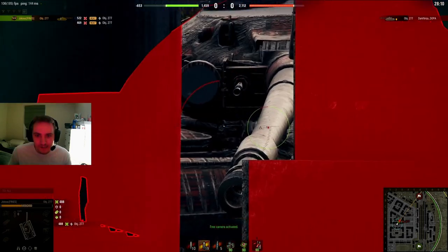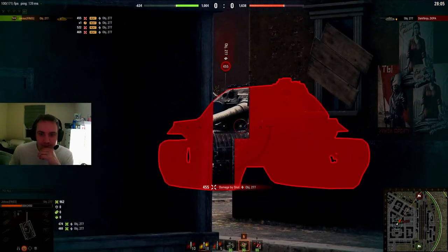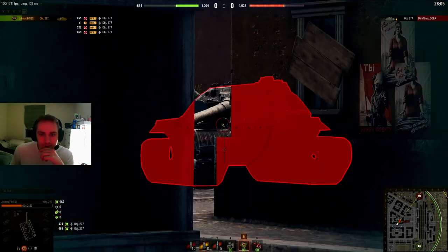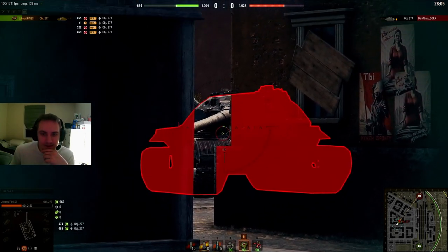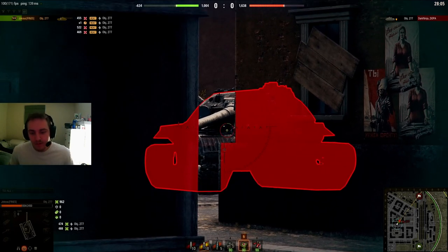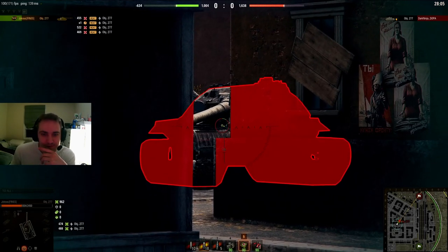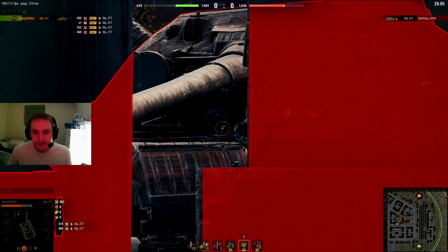Now I'm going to show you some general side scraping gameplay from my perspective. I'm trying to gun block here — you can see I'm covering most of it. One thing about exposing part of your upper plate and covering the rest with your gun — it gives them something to shoot at. Sometimes when you're side scraping, the biggest problem is your enemy just refuses to fire because you're not giving them a penetrating angle. If you want to make an effective side scrape where you can actually trade and they're willing to fire, you have to give them something to pen.